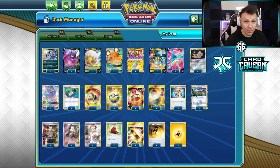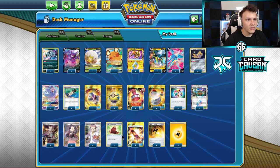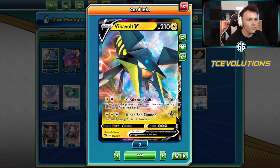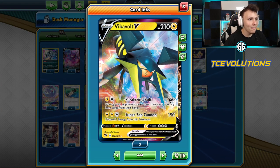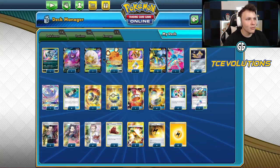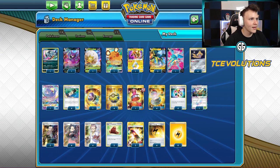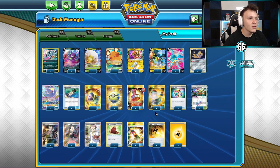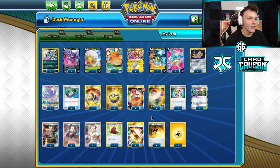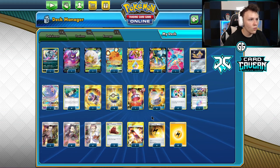I don't know if this is the best way to play. A lot of people have been playing the Guzman Hala build, where you can turn one get the skateboard to move your active, get the Thunder Mountain plus the speed energy, and then you're already going in with the Vika Bolt or capture energy. I've been going a little more on the turbo side with Research, Marnie, Dedenne, Crobat. It feels a little more aggressive, but you sometimes don't always get everything you need. I haven't tried the Guzman Hala build yet, but I've been loving what I'm running.